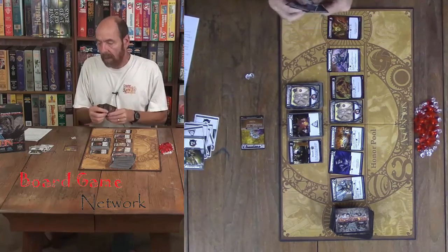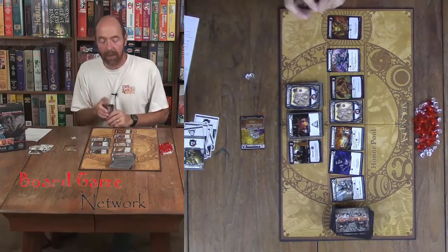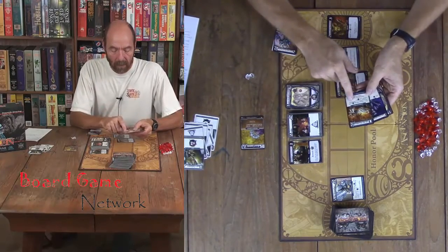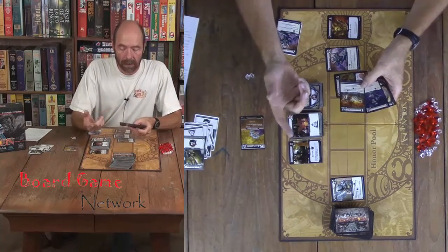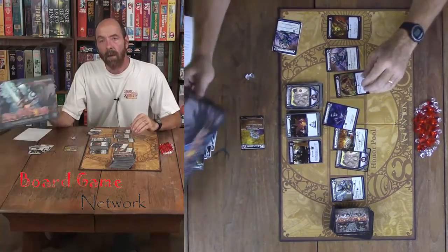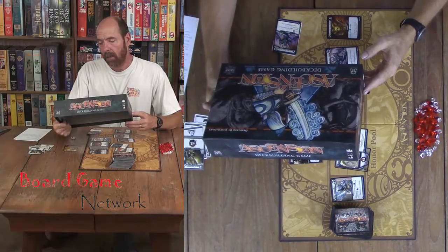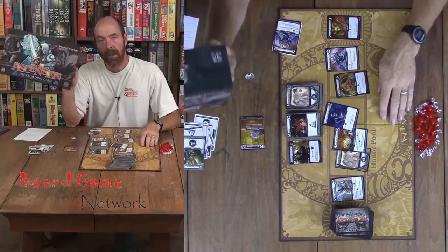That's how you play Ascension. It's a very simple deck building game — not much to it. All of the stuff is on the cards; the rules themselves are basic traditional deck building. You just need to watch and the cards tell you: it gives you more power or it gives you more runes and you can buy more things. This is put out by Stoneblade, designed by Justin Gary. Make sure you tune in to all of our videos here at the Board Game Network.